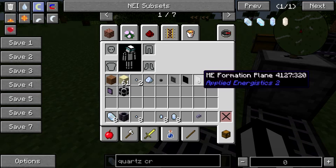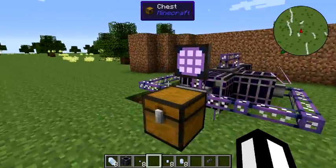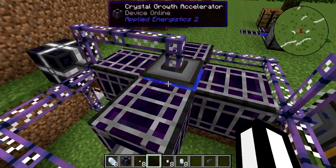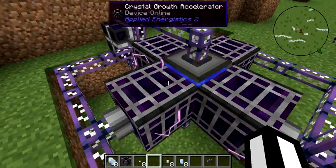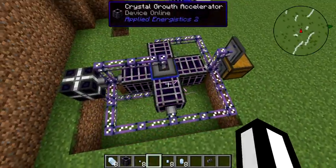We've also got the Formation Plane, which will take items from your ME network and spawn them into the world, or if they're tile entities like these Quartz Seeds, it will just throw them into the world. So what we're going to do is: we've got a little pool of water, surrounded by crystal growth accelerators, with a Formation Plane on top and an Annihilation Plane on the bottom.